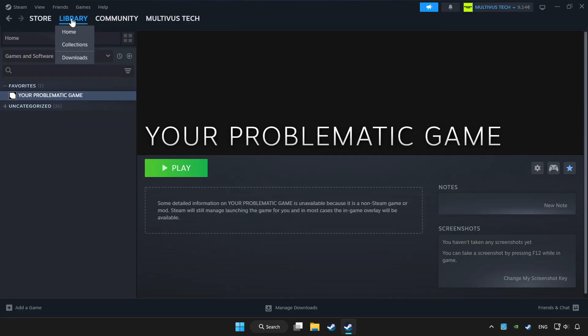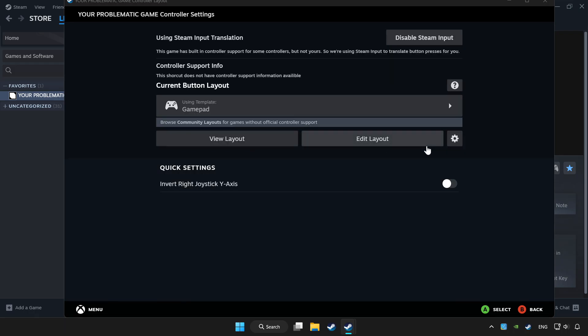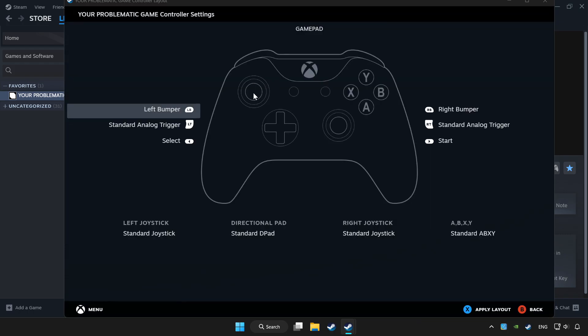Click Library. Choose the game you want to play with a controller. Click the Controller icon. Enable Steam Input. Then choose Gamepad.